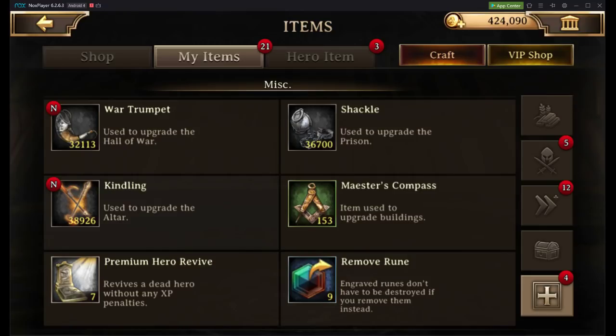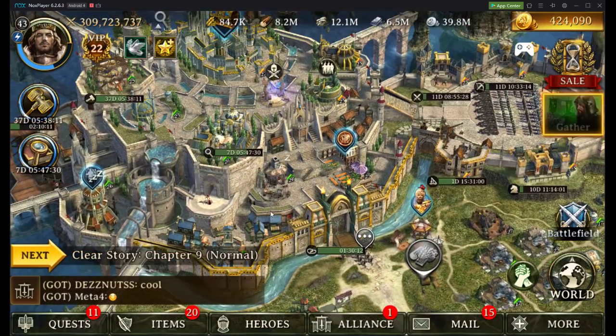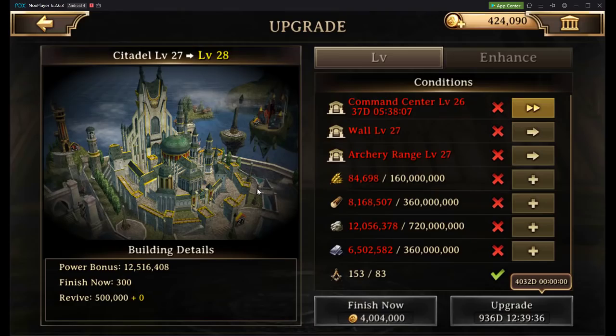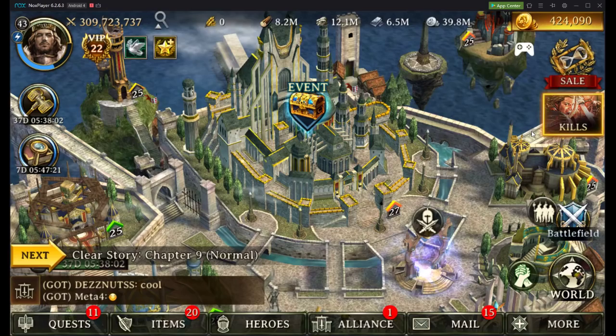We have some war trumpets to upgrade the hall of war, some shackles for the prison, some kindling for the altar, as well as the maester's compasses, which is just a general premium resource to upgrade buildings. Let's go ahead and see what it takes to upgrade our citadel to level 28.